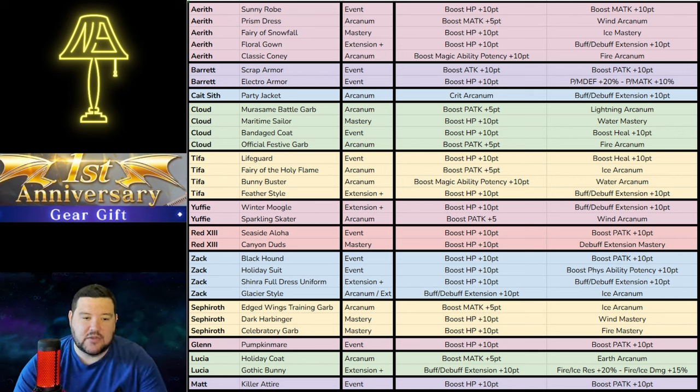Even Barret has 2. Cait Sith only has 1, but he came out later. Yuffie only has 2 — she's also only been out for about the last 8 months. But going through, we'll just kind of take this list in order.